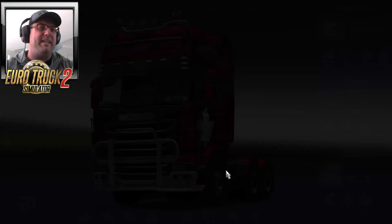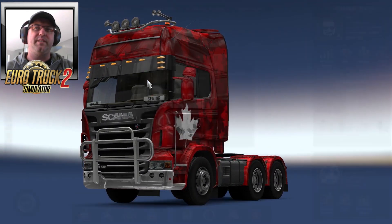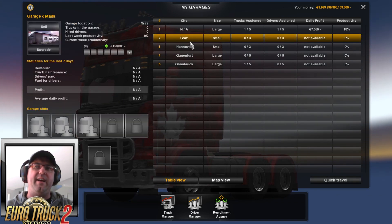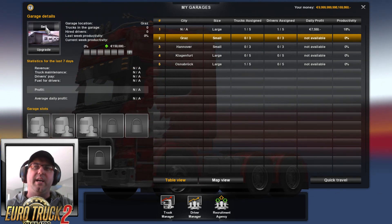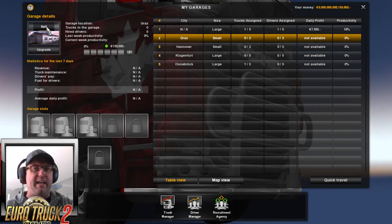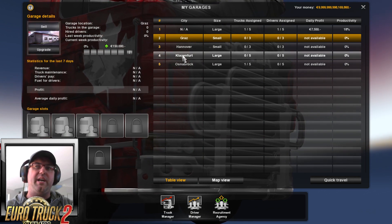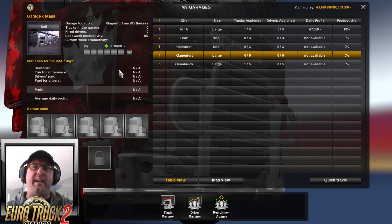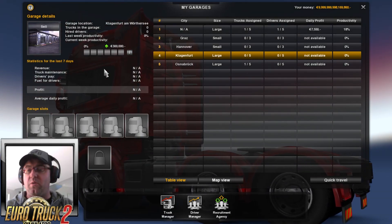Another thing while we're in here — if we go down to Company Manager and have a look at Garage Manager, click on a garage, we can now not only upgrade but we can sell, which is good. I did read there was meant to be somewhere where you'd be able to make a different headquarters. I did try to make a new headquarters but couldn't figure out how to actually do that, so I'm sure that will come along very shortly.